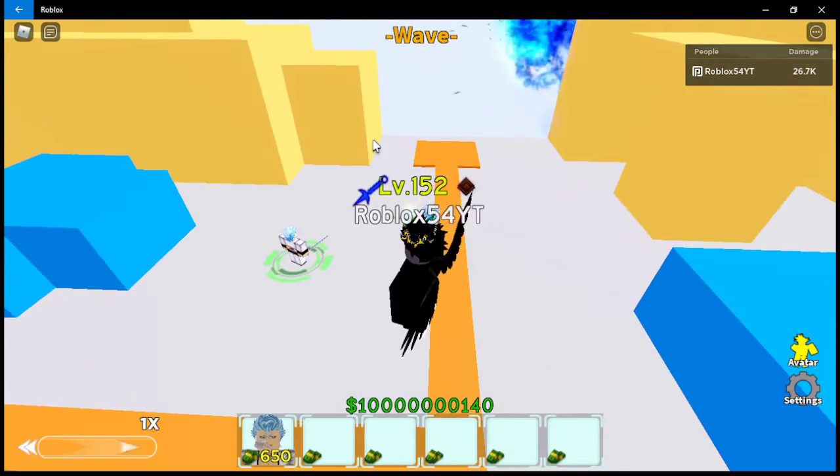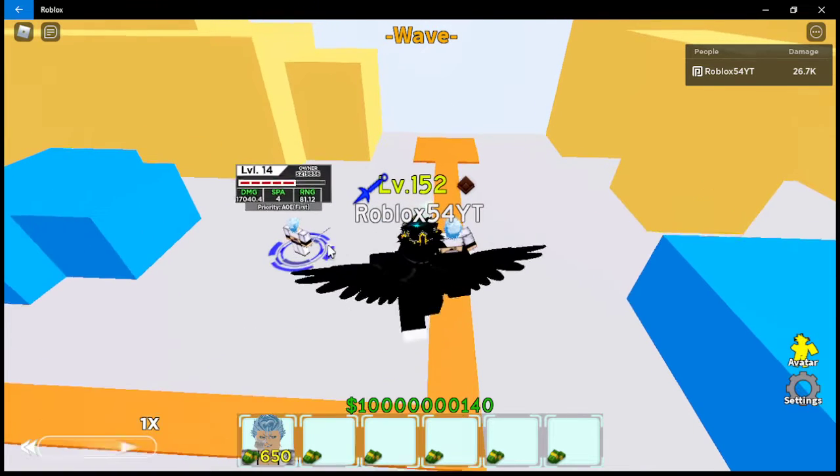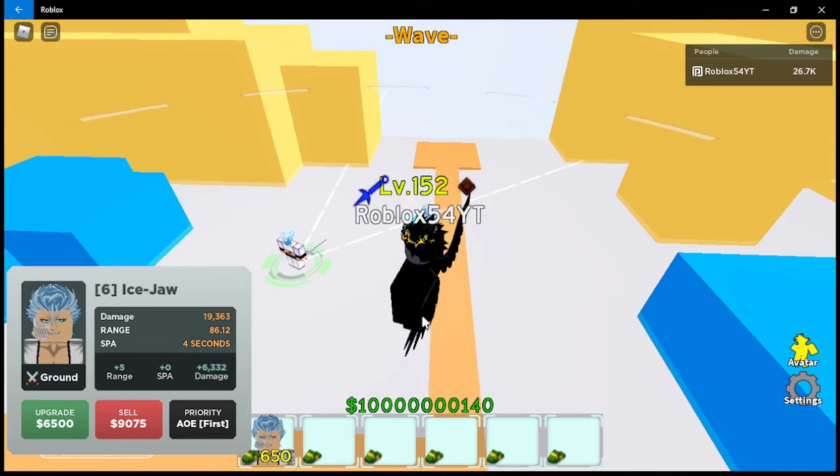It's like a blue little laser ball — it basically shoots a blue beam. Sixth upgrade: 19,363 damage, range 86.12, sticker attack 4 seconds, and 6500 for the next upgrade. Let's upgrade again.